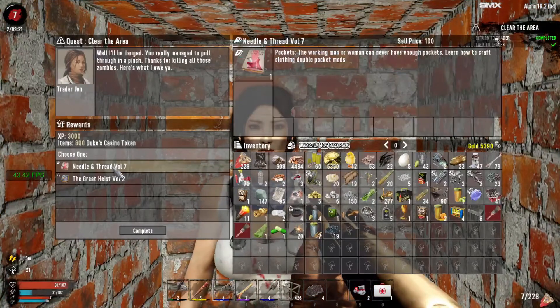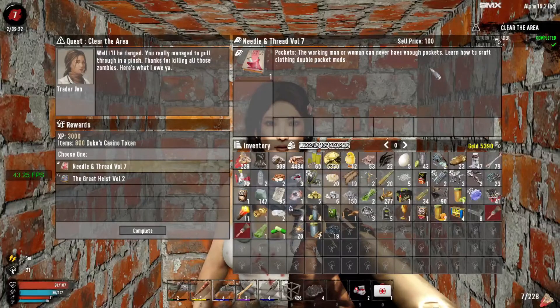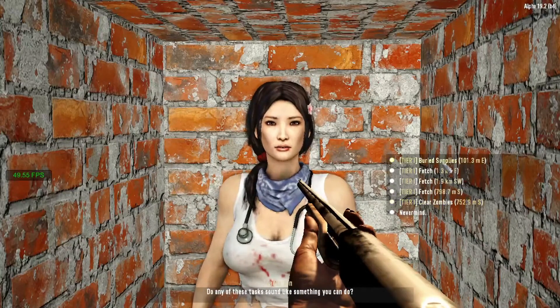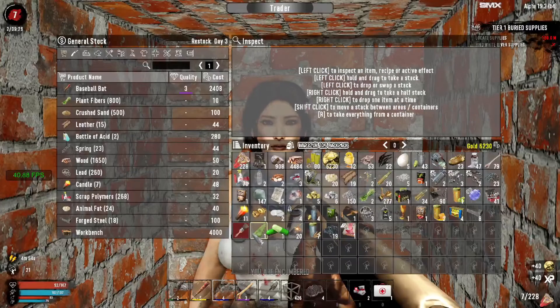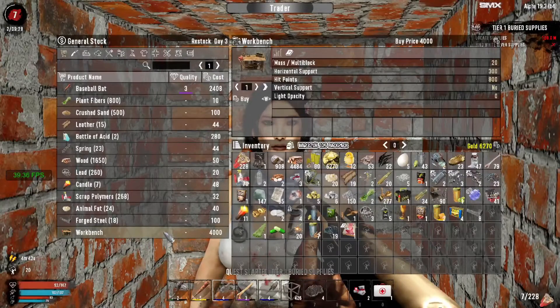I've got what you're looking for. Needle and Thread? The working man or woman can never have enough pockets - learn how to craft clothing double pocket mods. I don't really need that, but that's the only one we can pick. Do you have any jobs? Buried supplies from her. If you finish two more jobs this week, I will give you employee of the month. Very tempting, Jen. She has a workbench and I have no coffee.